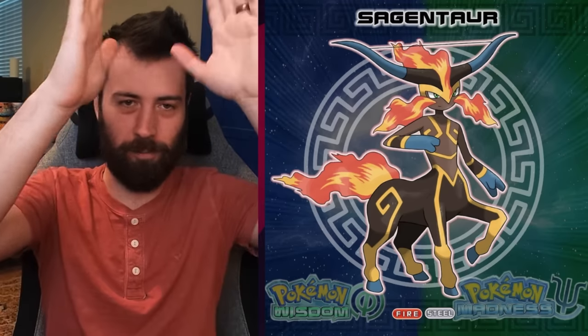Next up, we have Sagentaur, which is our Sagittarius representation — Sagittarius plus Centaur. Instead of giving it a bow, they made the horns its bow, which is kind of cool. The bow line over an open flame gives me Survivor-finale fire-making challenge vibes. It's a Fire Steel type, which is super cool. Having those Grecian patterns on the body gives it a little Greek touch.